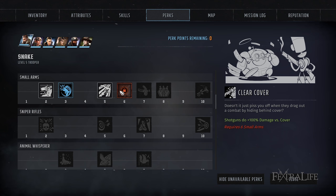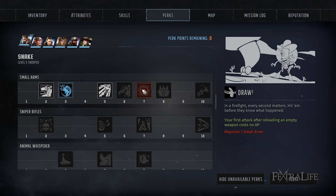Clear Cover is an excellent ability for shotgun users — it does cover damage to enemies that are in cover, wrecking their cover so other allies can hit them harder with better accuracy. Draw is phenomenal: your first attack after reloading an empty weapon costs no AP. This is huge for a shotgun with only two shells — fire, fire, reload, and then get another shot. Definitely want to take this one, particularly if you're a shotgun user.